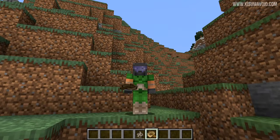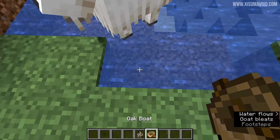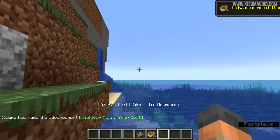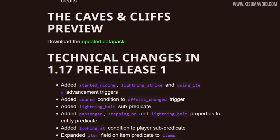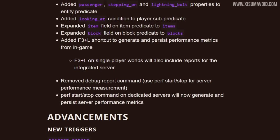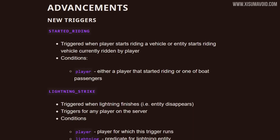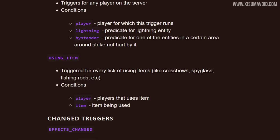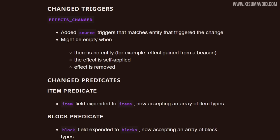The last new advancement involves a boat and a goat and it's called Whatever Floats Your Goat. You have to get in the boat with the goat to get the advancement, and there it is. Now for the technical changes, and there are a lot of them. These are mostly triggers and predicates that are new and changed, all related to the advancements you just saw. It essentially opens up customization for people who want to use commands and data packs and the like.